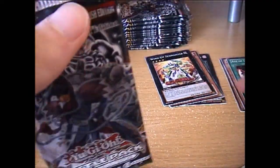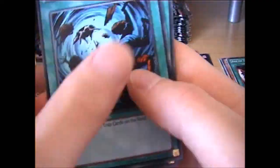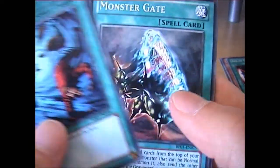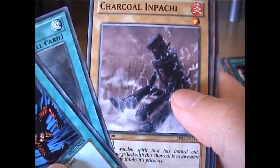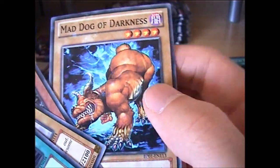So far this is already an excellent box — got the Wind-Up. And it just got even better: Heavy Storm! Nice. Monster Gate, Chalkan Apache, Night Resilient, and a Mad Dog of Darkness.